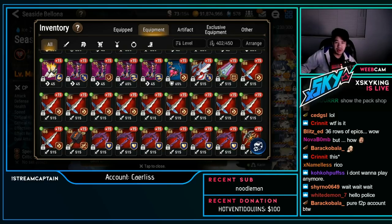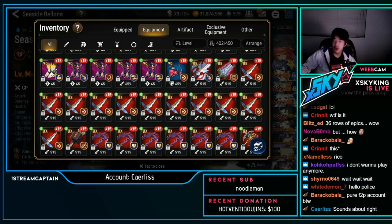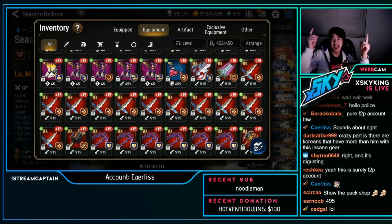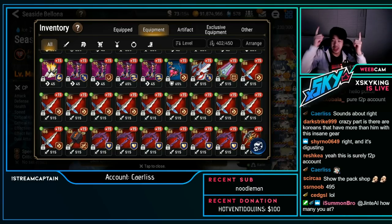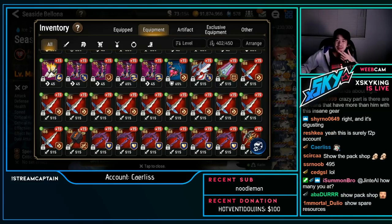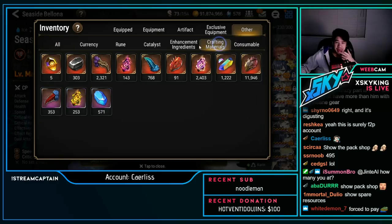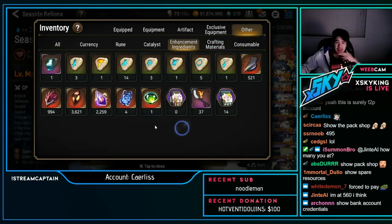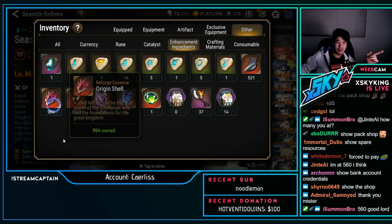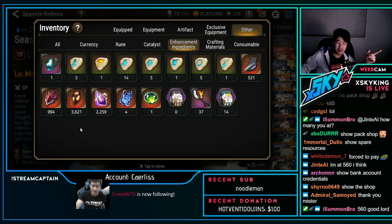So in total — I counted 54 lines with 6 extras — currently 492 I90s. Yeah, 'pure free-to-play account' — just kidding, chat! Resources: 521 golem reforges, 994 of another material, 813, 3621 manifestations, 2259 wyverns — no banshee ones.